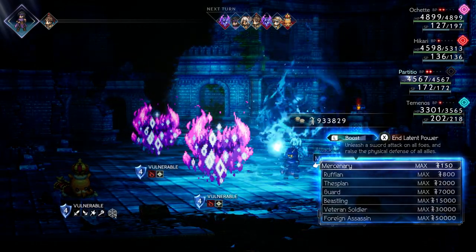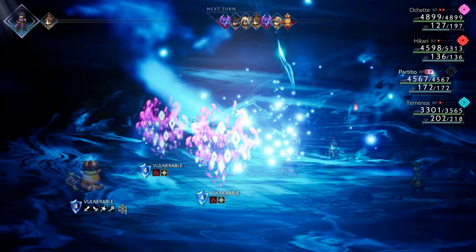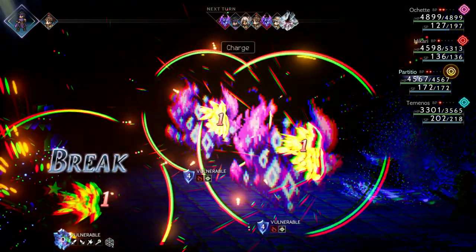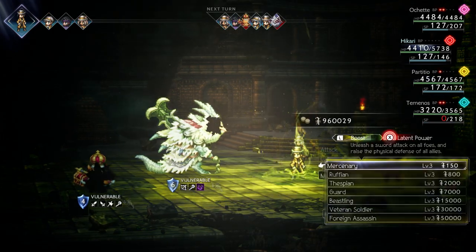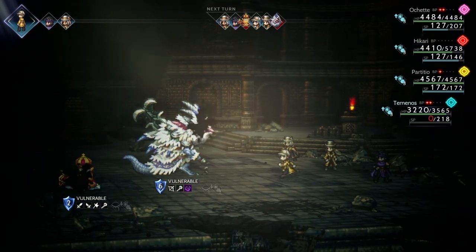The next method is even easier to set up. All you need is Partisio or a few merchants. Equip all of your merchants with the support skills A Step Ahead and Boost Start. For Partisio, use Latent Power and boost up all the way. Spam the hired health mercenaries with all your characters until the Chubby Cates or King Octopuff is broken. Once they are broken, deal about 40 to 60 points of damage and then capture it with Ochet.